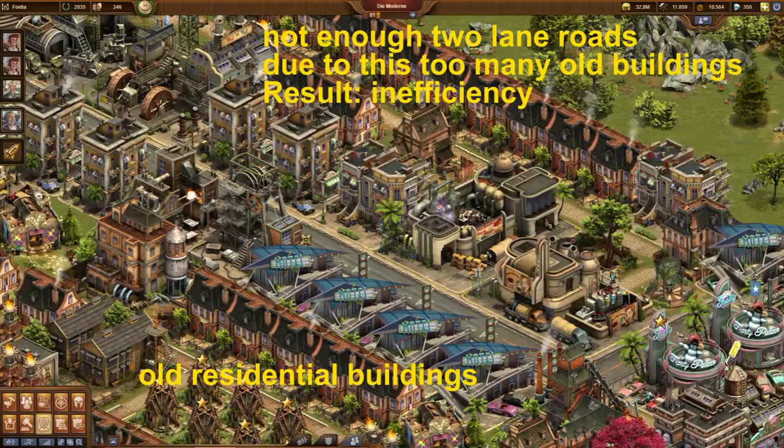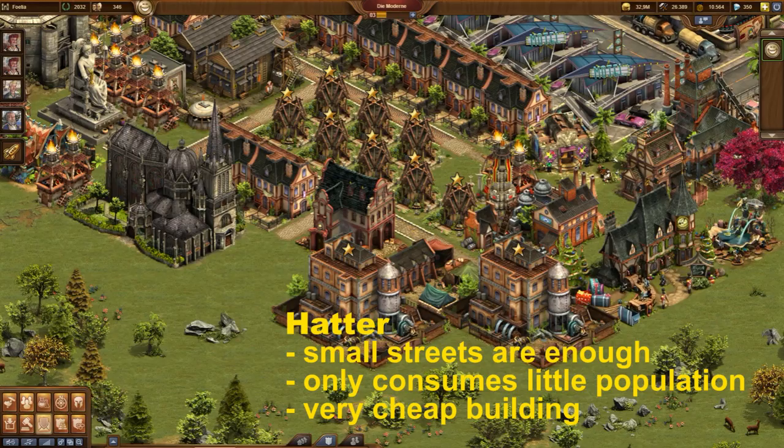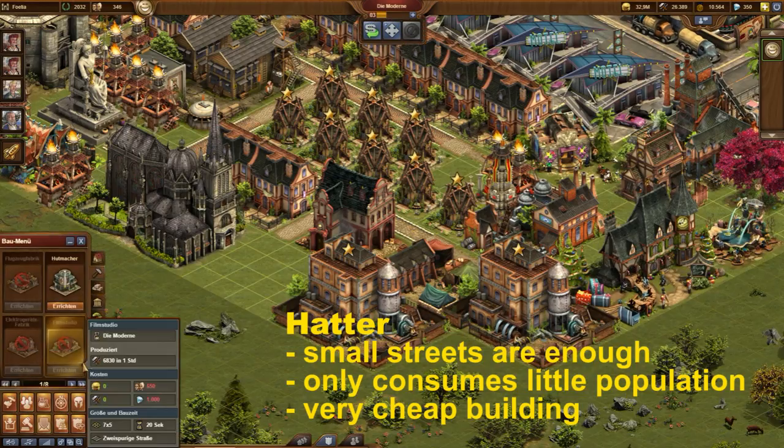These old buildings are not producing enough. Finally, the whole building space is used. You are unable to build more, but you still don't have enough happiness, population, goods, and even supplies.